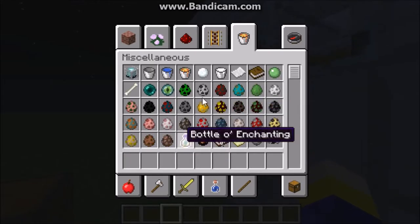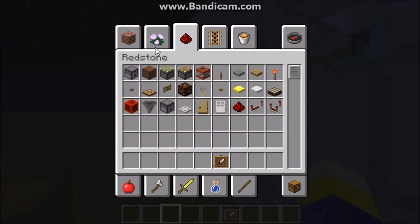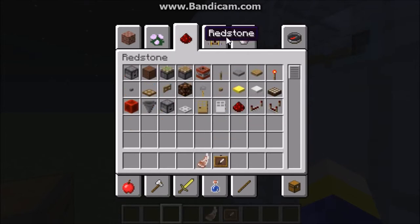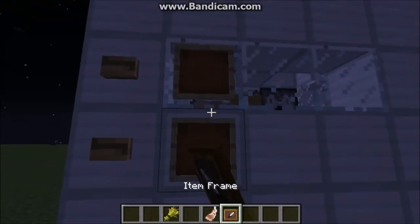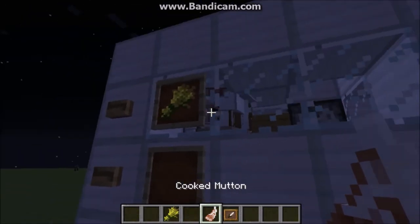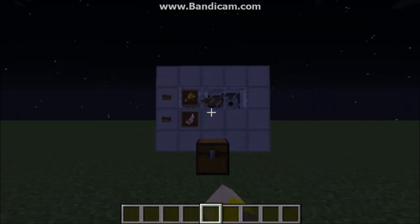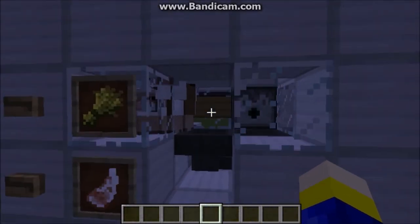Another thing I forgot during the build process is the labeling. Just take your item frame and your cooked mutton and your wheat, and drop two item frames — put the wheat in one because you're breeding, and mutton in the other because you're killing. So there you go guys, that was the tutorial for how to build a sheep farm. Hope you enjoyed it and have a good day!